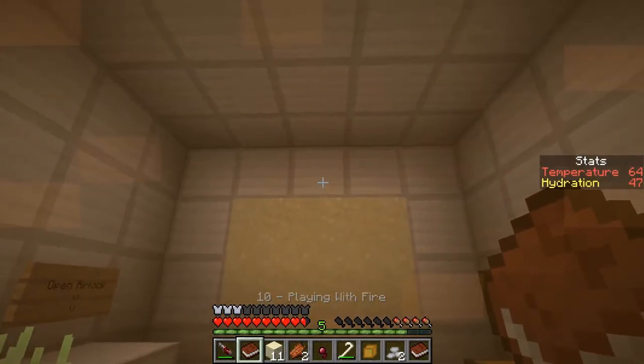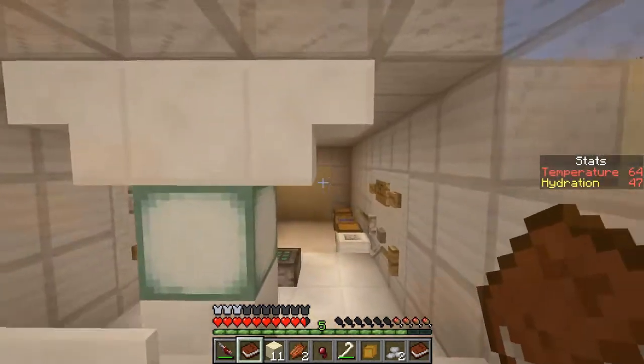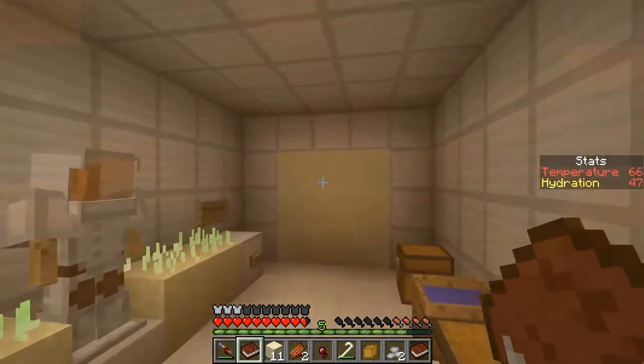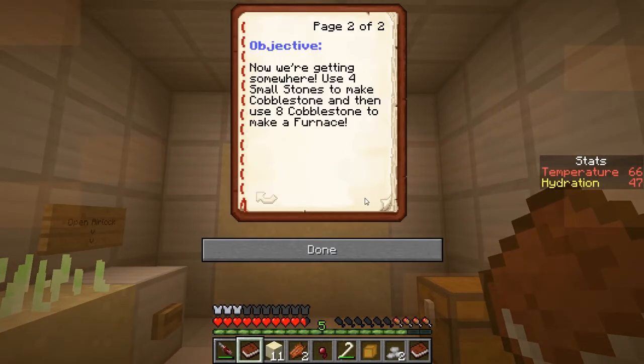So now what's next? Playing with fire. You don't ever want a pig to play with fire, because then we'll get bacon. We can't have bacon. Two pieces of coal. Now we're getting somewhere. Use four small stones to make cobblestone, and then use eight cobble to make a furnace.